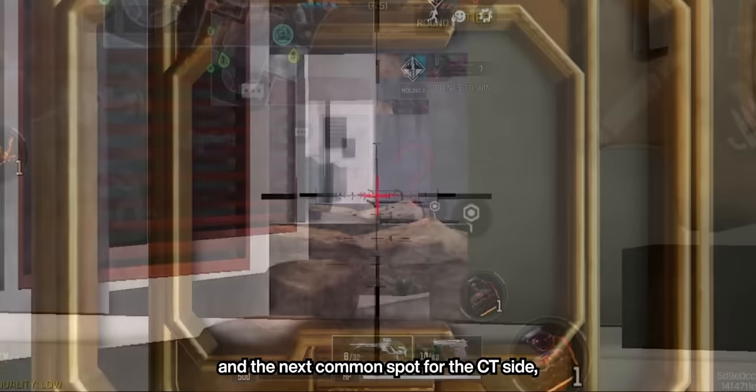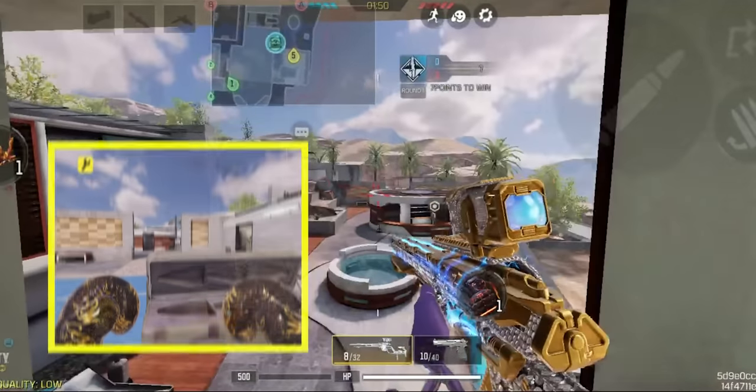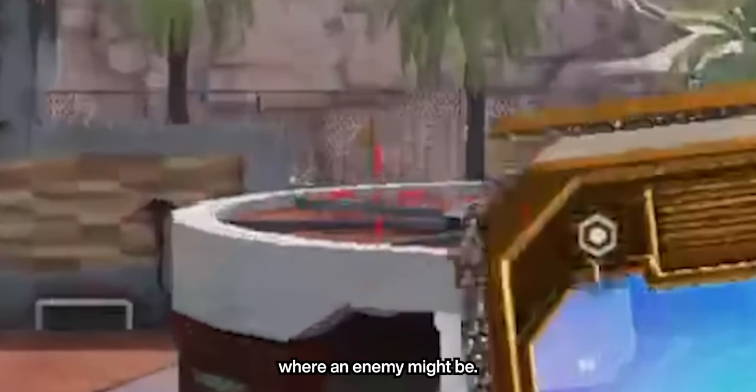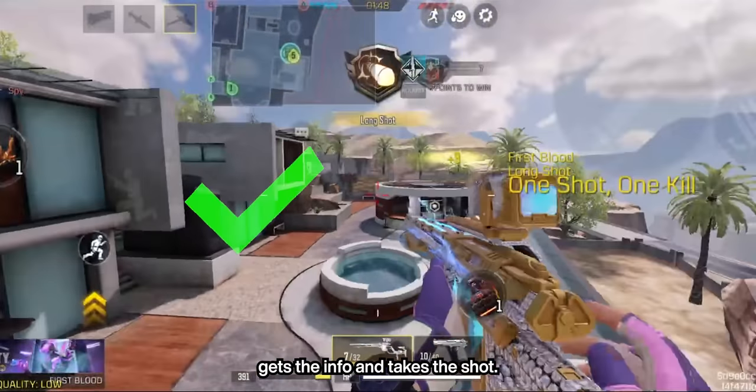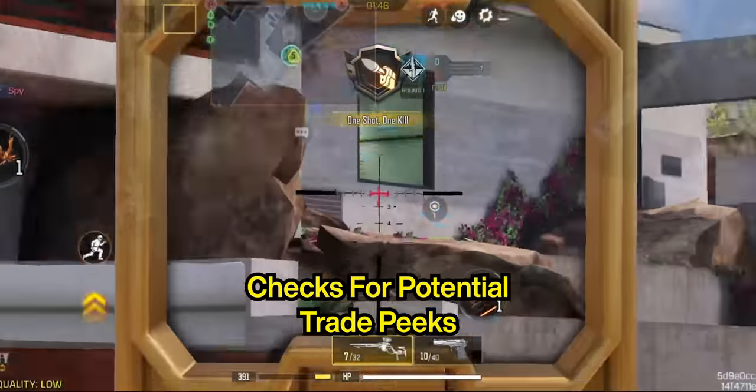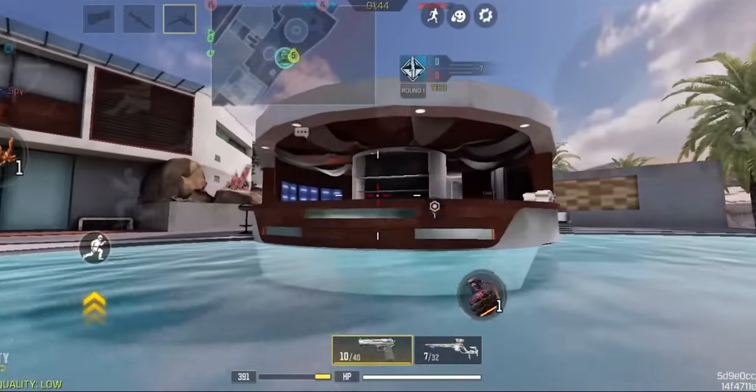He sees no one. The next common spot for the CT side is to use the A side to head glitch. Neil centers to the exact spot where an enemy might be, jump peeks, gets the info, and takes the shot. Notice that after the kill, he quickly centers for the possible areas where the enemy team might peek for a trade.